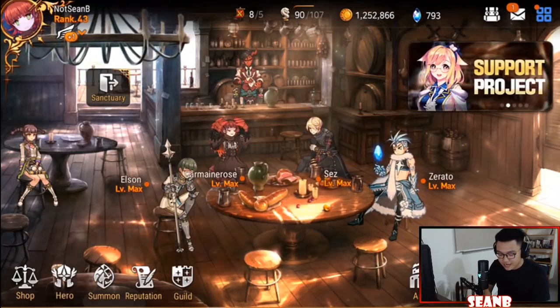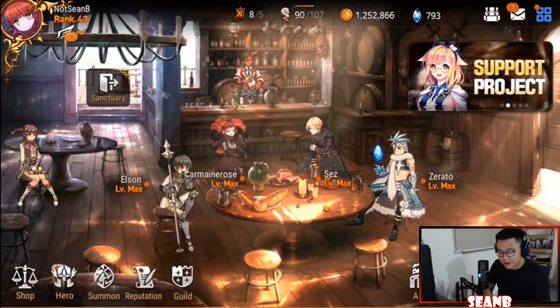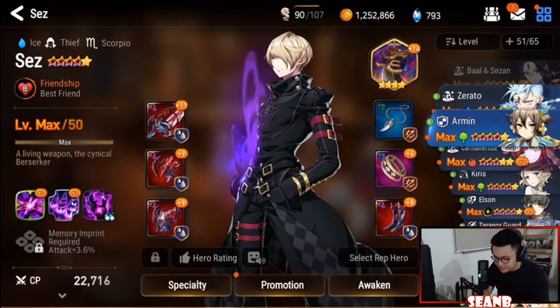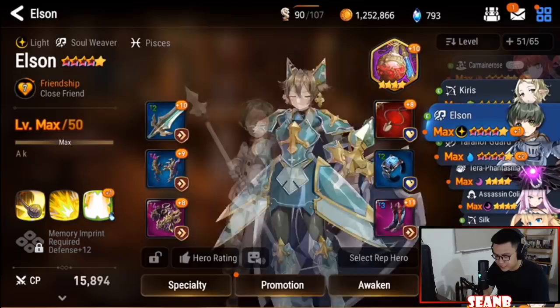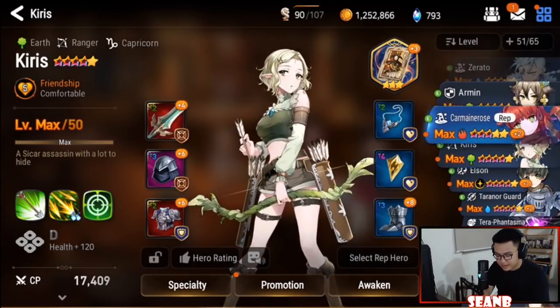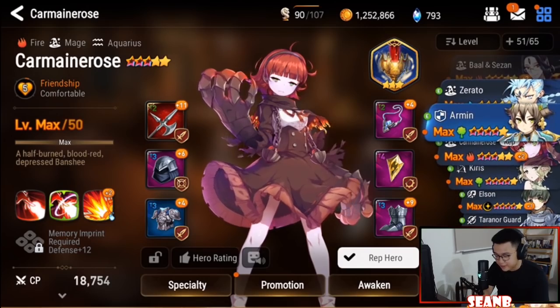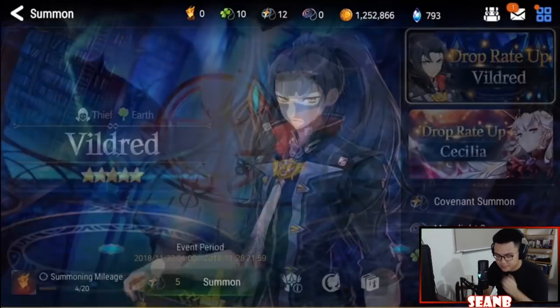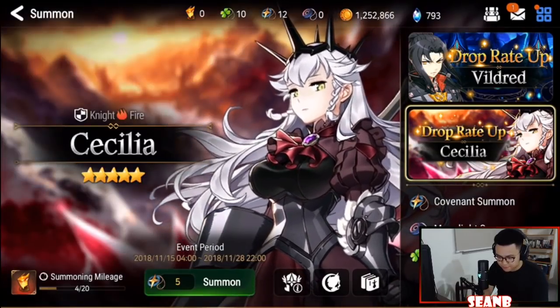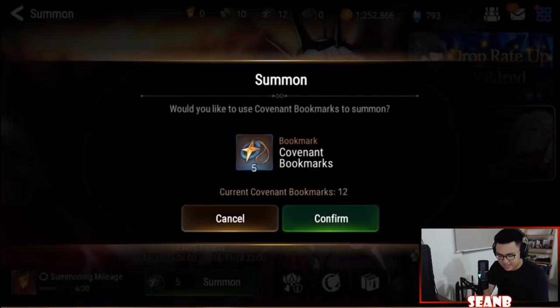If you find this short guide helpful, let me know in the comments below. Right now I'm leveling many five-stars because I want to test as many units as possible to understand dungeon mechanics correctly and find the optimal team for you guys. I have two summons to do — I want Cecilia more than Vildred, so let's go!